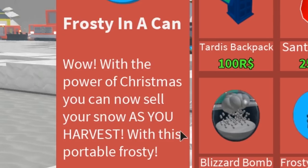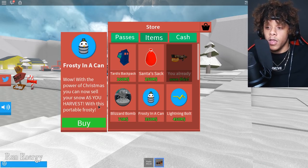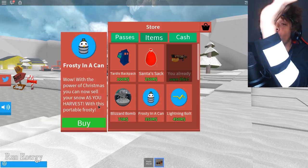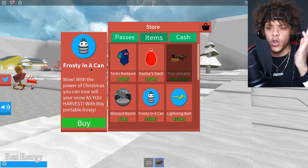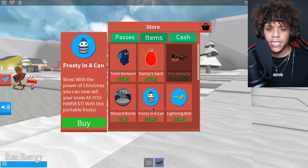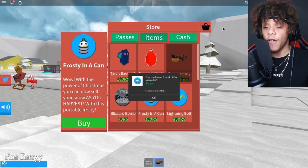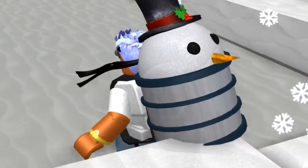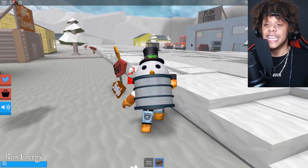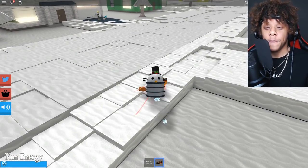With the power of Christmas, you can now sell your snow as you're harvesting it with this portable Frosty. Basically, when you're picking up snow, you're already selling it right away. Your pack will never fill up, so this is the best of both worlds. We're gonna buy it right now because we need this if we're gonna get that plow in this video.